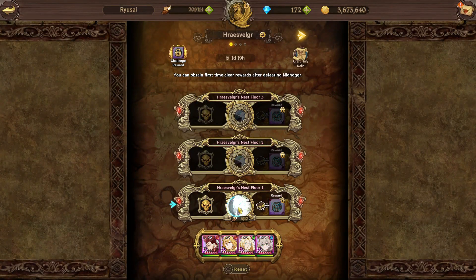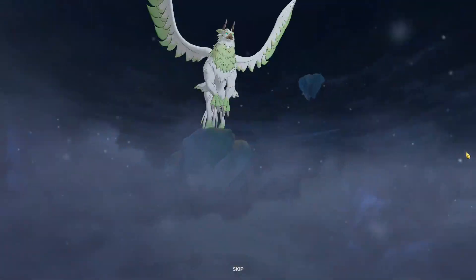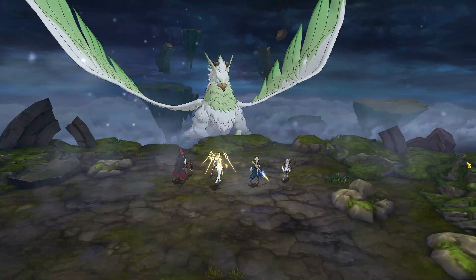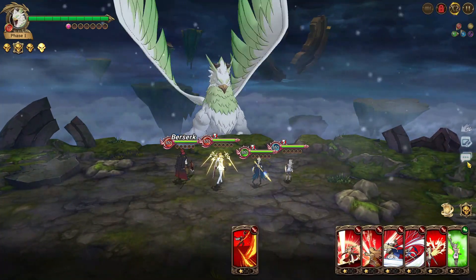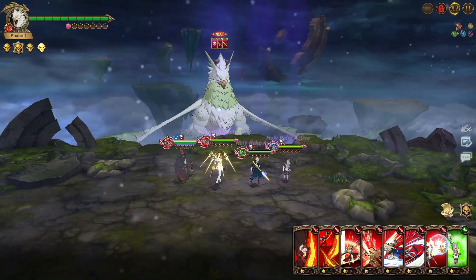If you don't know, on Bird floor 2 you actually need a taunt unit if you don't want to get one-shotted by the AoE. But if you use these teams I'm going to show you, you don't actually need a taunt unit — there's a way to work around that.